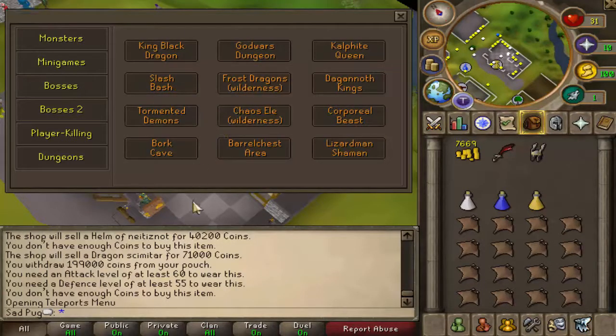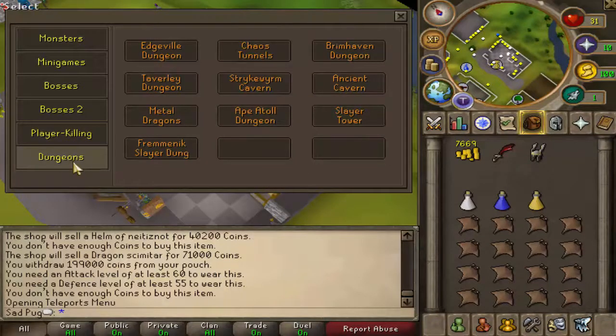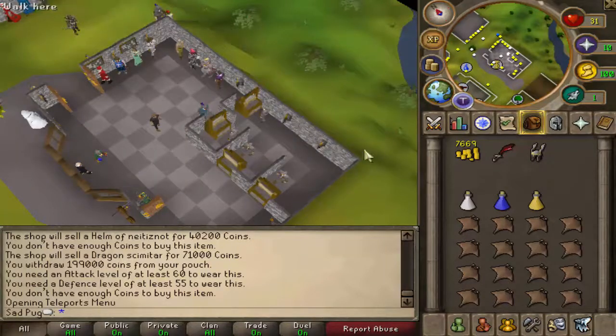Bosses — fresh dragons there, Bork, Lizard Shaman, okay. We saw the Dragon Warhammer earlier. Dungeons — okay, so this is kind of like monsters. Alright, so cool, yeah, I figured I'd just share that off. I'll get my stats up a little bit killing my Slayer task.